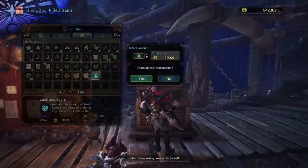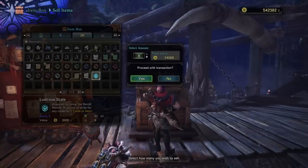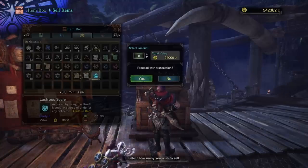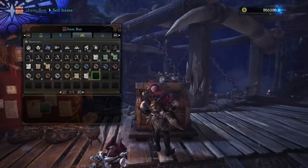Depending on whether you're soloing it or doing it in a party, you can make anywhere between 70,000 and 100,000 Zenny, depending — especially if you get more lustrous scales and have a little better luck than I did.